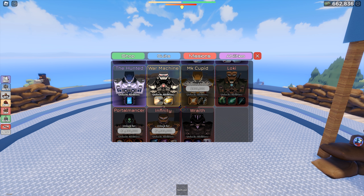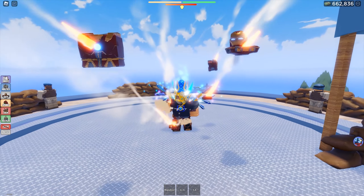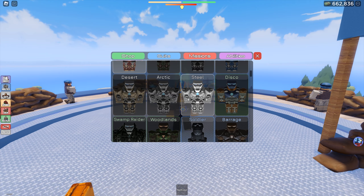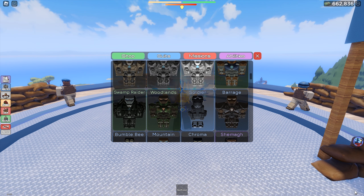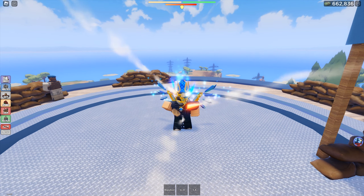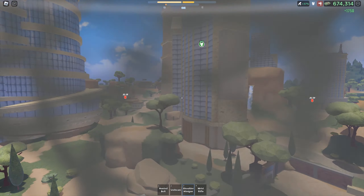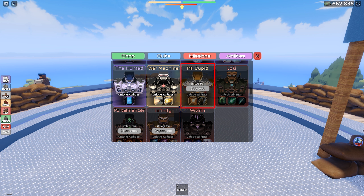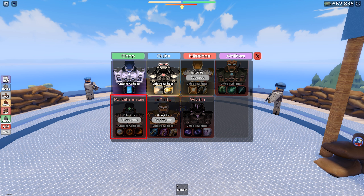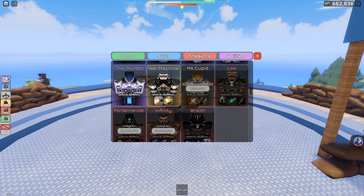There are many other suits out there: Loki, Thor which is a Robux suit, Hot Rod which is a default suit but pretty cool, the Steel suit which might also be default, and the Soldier suit which doesn't really look like a suit and probably doesn't have a unique ability — I got it from a box after destroying a helicopter. There's also War Machine 2, Mark Cupid at 900,000, Portal Mancer at 1.8 million, and Infinity at 2.5 million — that's Thanos indirectly, since the abilities are related to the Infinity Stones. These three suits can be purchased directly.